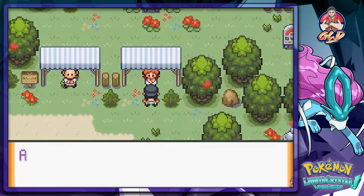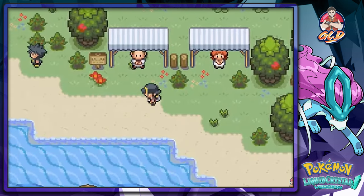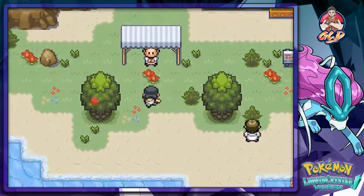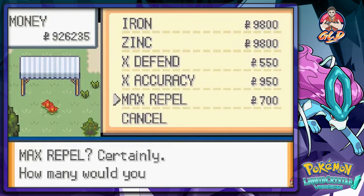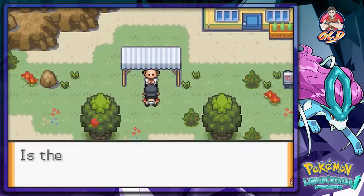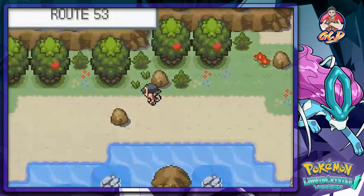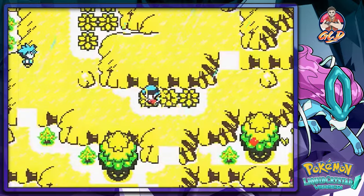He'll be healing up our Pokemon - that's good. Now we're fighting fit and I see a gym right there. He does have max repels so we're just going to buy quite a few, because chances are we're going to be running into some Pokemon we don't need. Let's go right here to Route 53 - we will be going up this mountaintop.